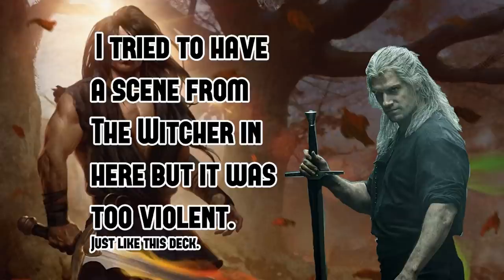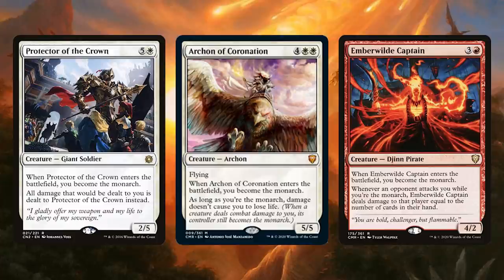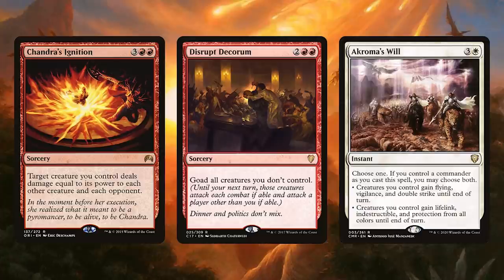So we want to do damage and we want to have creatures that take damage really easily — that's a given. Let's talk about some other cards that help supplement this strategy. We want to take the Crown, so we want to look at Protector of the Crown, Archon of Coronation, and Emberwild Captain. We also want to keep in mind the Courts, like Court of Ire and Court of Grace. Protector of the Crown says when you enter the battlefield, you become the monarch — thumbs up — and all damage that would be dealt to you is dealt to Protector of the Crown instead. This could be really good if you have damage effects like Earthquake or Rolling Earthquake. Archon of Coronation does a similar effect, sort of preventing that damage, and is especially good if you're passing the monarch around. And Emberwild Captain makes you the monarch, but also makes it so that your opponents have to pay a price of damage to attack you. When you're trying to burn them out with huge over-the-top spells, Emberwild Captain could give you that extra push to deal lethal damage.